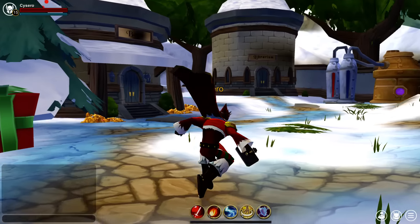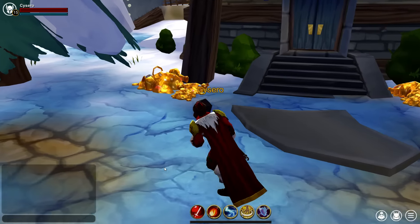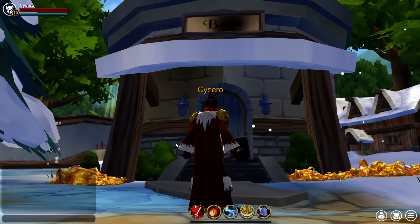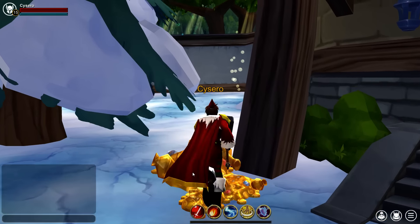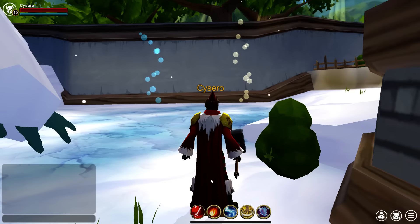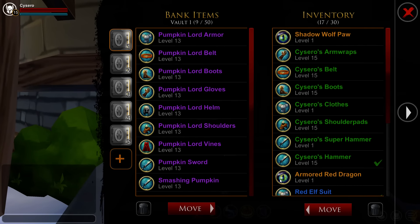What used to be the Apothecary is now the bank. You can tell because it's got giant piles of gold standing outside of it, like any good bank does in real life. Also, check out these bubbles — we removed the tanks from the Apothecary, but we left the bubbles, so they're still there. Anyway, all you have to do is walk up to the door, and presto!